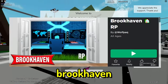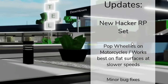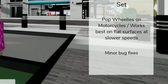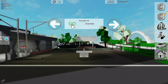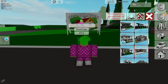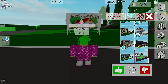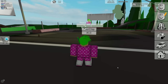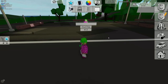We got a brand new update here in Brookhaven. On the side it says 'New Hacker RP Set' - pop wheelies on motorcycles, works best on flat surfaces at slower speeds, and some minor bug fixes. So we're gonna get this update checked out. The first thing we're gonna do is go over to the house and check it out, because it's an RP set - that means we got a brand new house. I'm pretty excited about this one - Hacker RP Set!